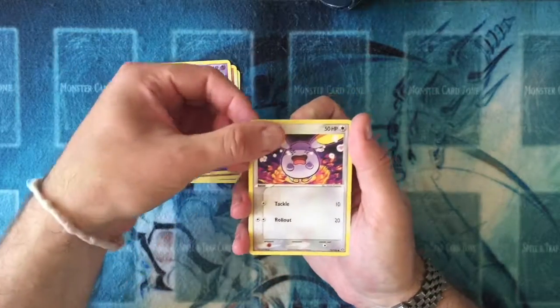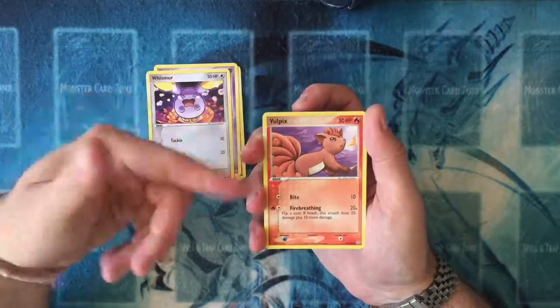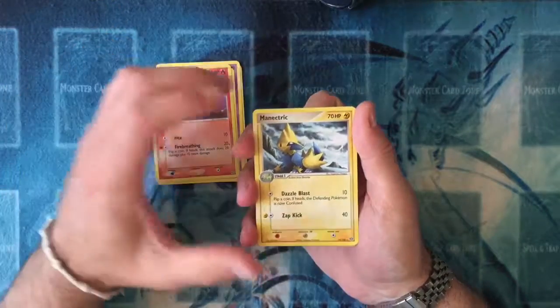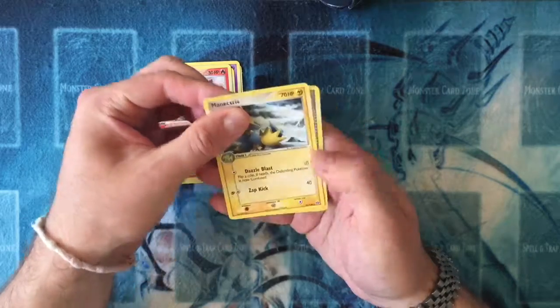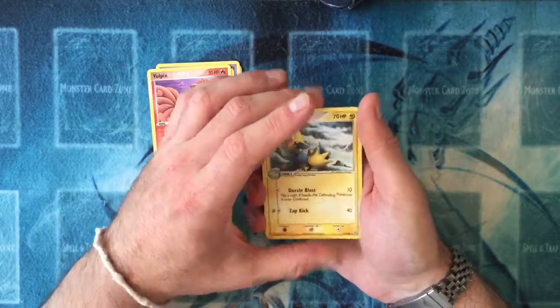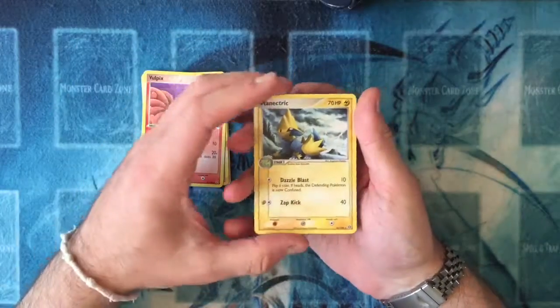We have a Vulpix — Gen 1, I know that one. A Manectric. Oh, so that is the Rare — so I got the order wrong. Hold on — there's a Reverse Foil on each of these packs.